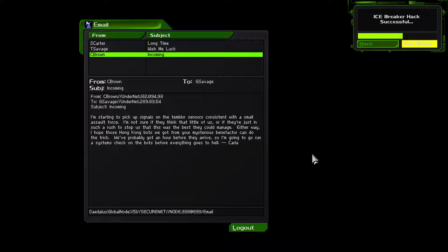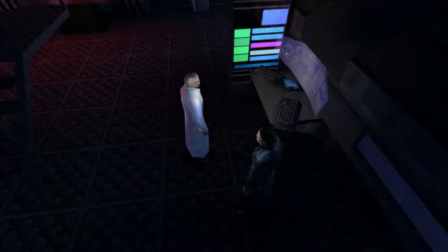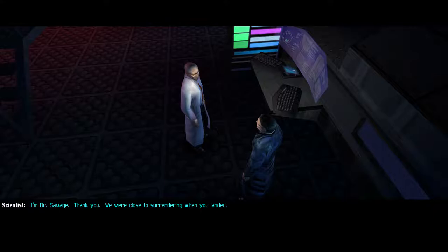Incoming from Carla: 'I'm starting to pick up signals on the trembler sensors consistent with a small assault force. I'm not sure if they think that little of us or if they're just in such a rush to stop us. Either way, I hope those Hong Kong bots we got from your mysterious benefactor can do the trick. We probably got an hour before they arrive, so I'm gonna go run a systems check on the boss before everything goes to hell. Love and kisses, Carla.'